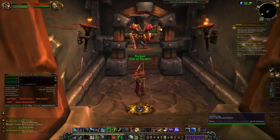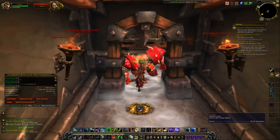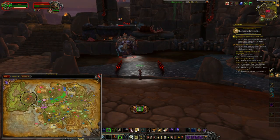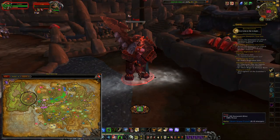Next we head over to Highmaul. It's located at Highmaul but not inside the actual raid itself — just fly over the walls and into the raid. The first rare is Pug, who drops the Warm Arcane Crystal pet, which sells for around 9k and has an 8% drop chance.